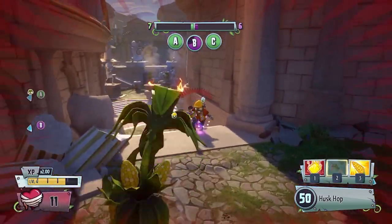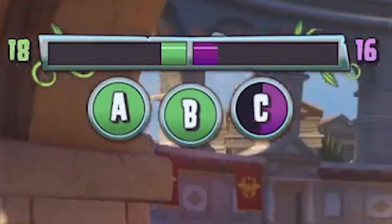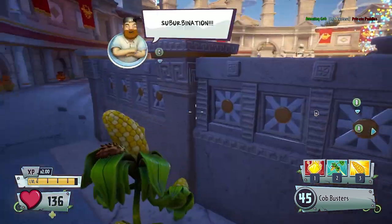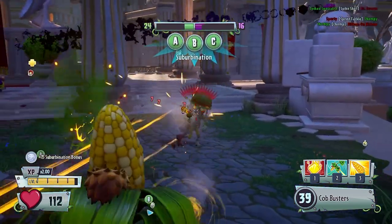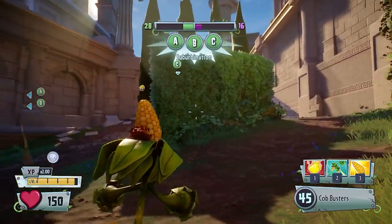This would be a very good opportunity to use my Husk Hop and immediately die. We're capturing C. Does that mean that we're about to get suburbination? Yes, it does. Wait, we've gotten suburbination. That's pretty nice. I don't really know what to do now. I guess I could help out with killing the soldier. I failed, but we've still got suburbination though.